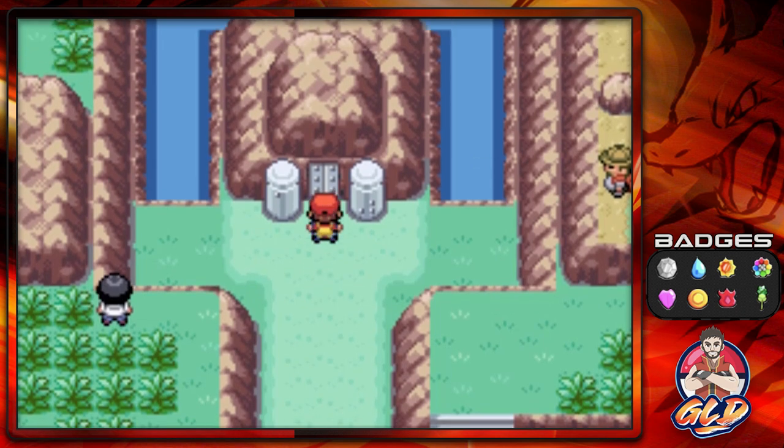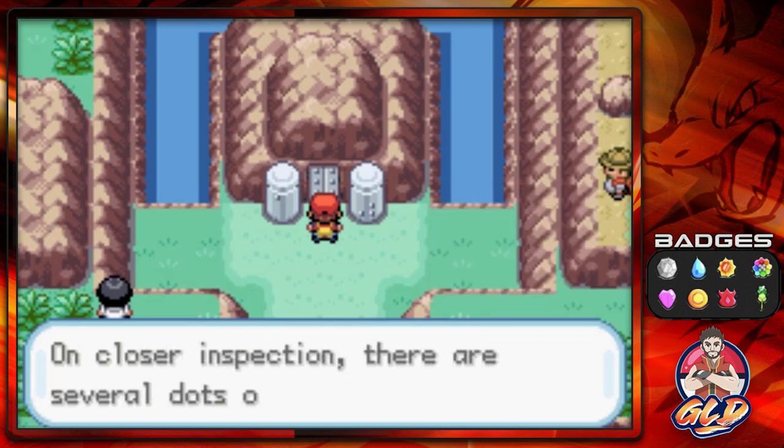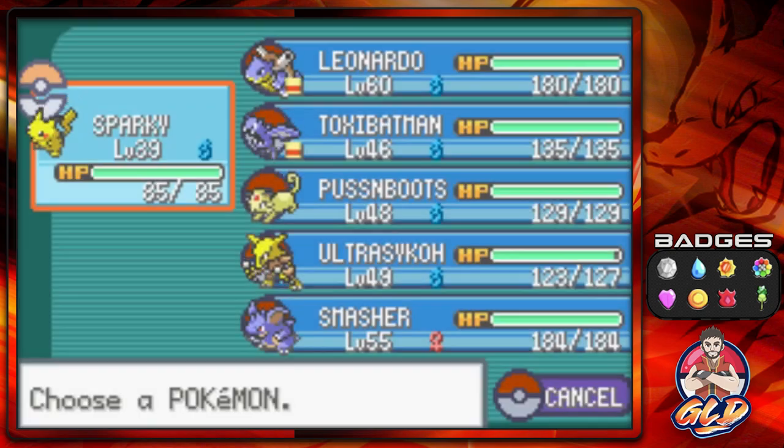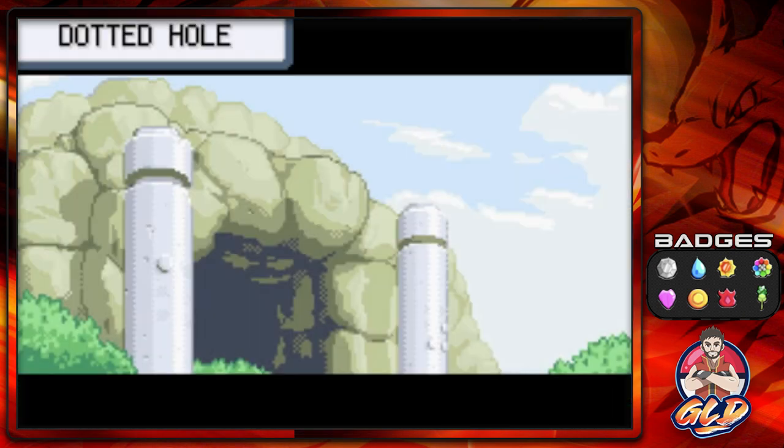If you go right here, the Dotted Hole says the door doesn't budge at all. On closer inspection there are several dots on the door — it's in Braille. Nobody knows how to read Braille, and a blind person can't see it, they'd have to feel it. Anywho, what you need is a Pokemon that knows Cut. Thankfully we have Puss in Boots — and there it is, Puss in Boots cuts his way through the Dotted Hole.